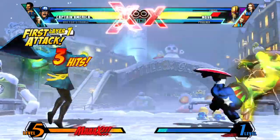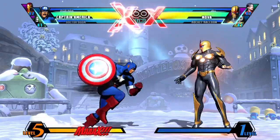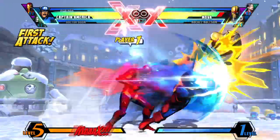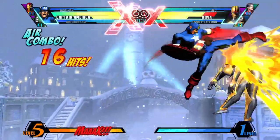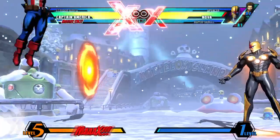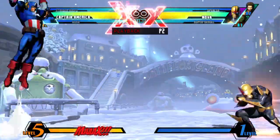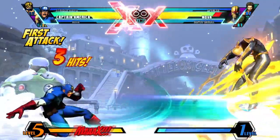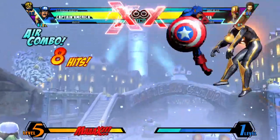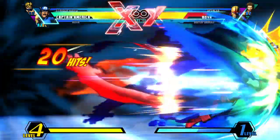My top assists for aggressive play would be Doctor Strange's Bolts of Balthakk, Blackheart's Machine Gun, Doctor Doom's Plasma Beam, and Iron Man's Unibeam — all of which help with Charging Star and can extend combos. My top assists for defensive players are Nova's Gravimetric Pulse, Doctor Strange's Eye of Agamotto, and Strider Hiryu's Vajra, all great for keepaway with shields and for extending combos.